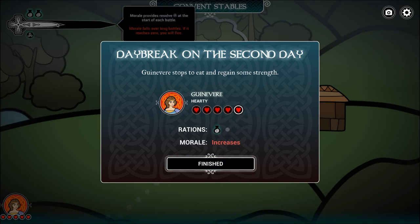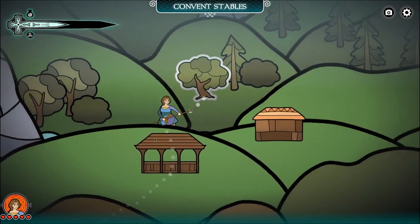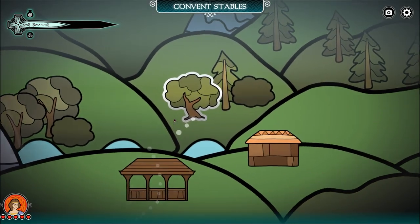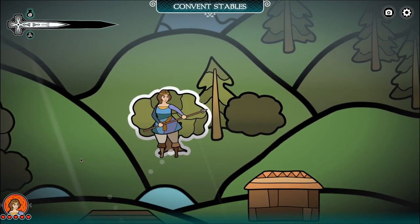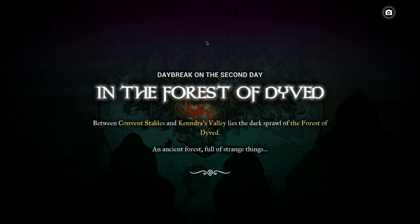This is our morale bar up here, which adjusts the story and adjusts the ability to use our special powers. So we're going to go ahead and eat to make sure we're happy — happy, full stomach — with saving Arthur on the mind. 'Daybreak of the second day in the Forest of David. Between convent stables and Kendra's Valley lies the dark sprawl of the Forest of David — ancient forest full of strange things.'